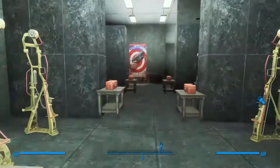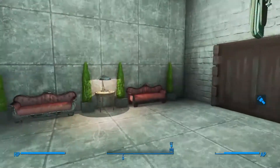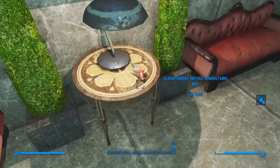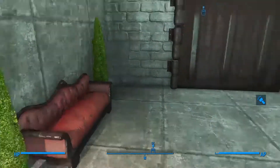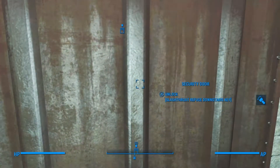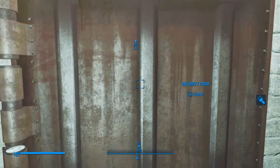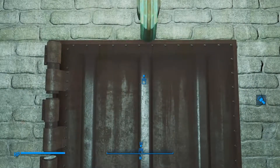We have plenty of power armor stations. The next key will be right here beside the door. You can just open this door up here, and now you have access to this area to come back and build or do whatever you want.